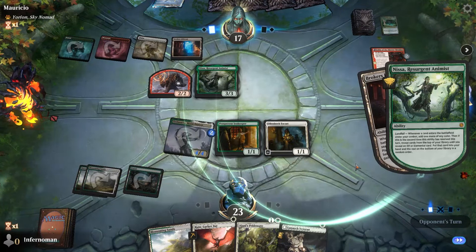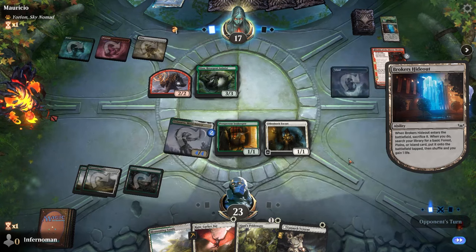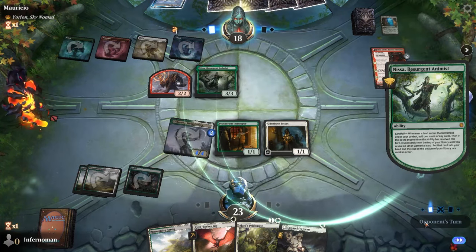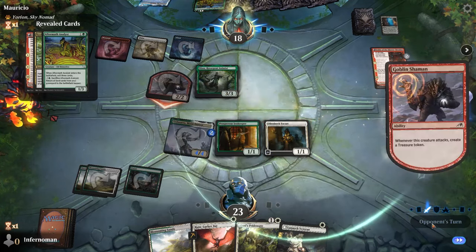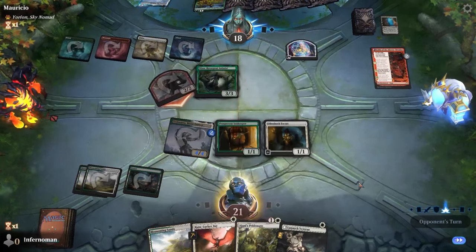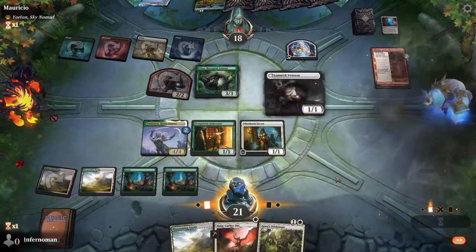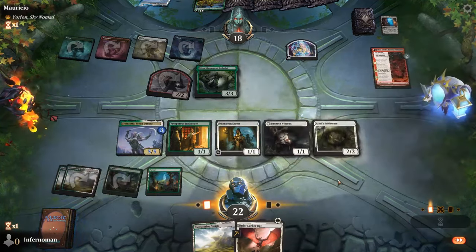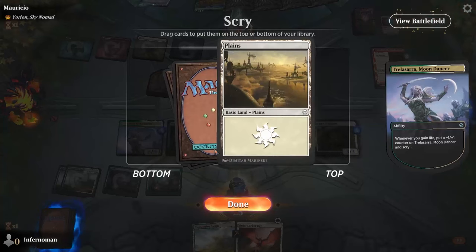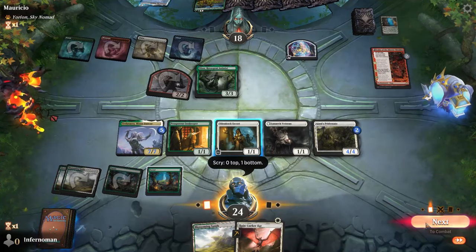Sometimes it becomes a battle of attrition — as your opponent swings wider it gets harder to keep blocking and you may have to sacrifice some life gain creatures. But remember that cards like Ruin Lurker Bat benefit from the descend ability, letting you keep filtering through the deck while gaining life with evasion. Also, Lunark Veteran can be recast from the graveyard as Luminous Phantom, meaning even killed creatures will keep gaining you life and triggering your game plan.